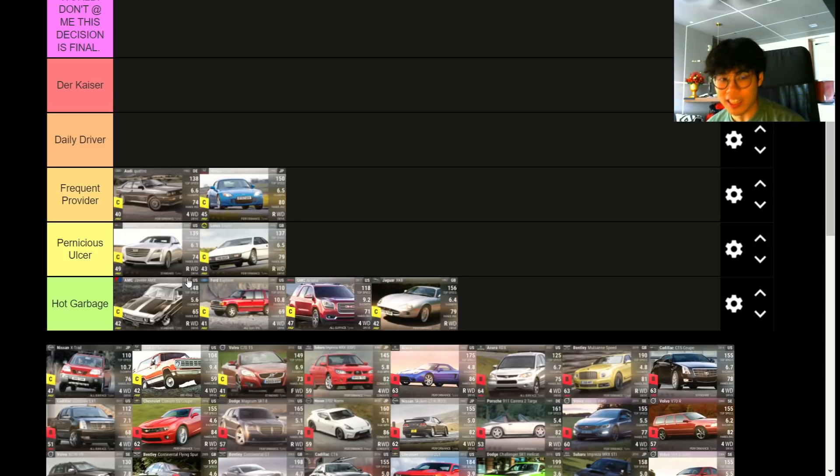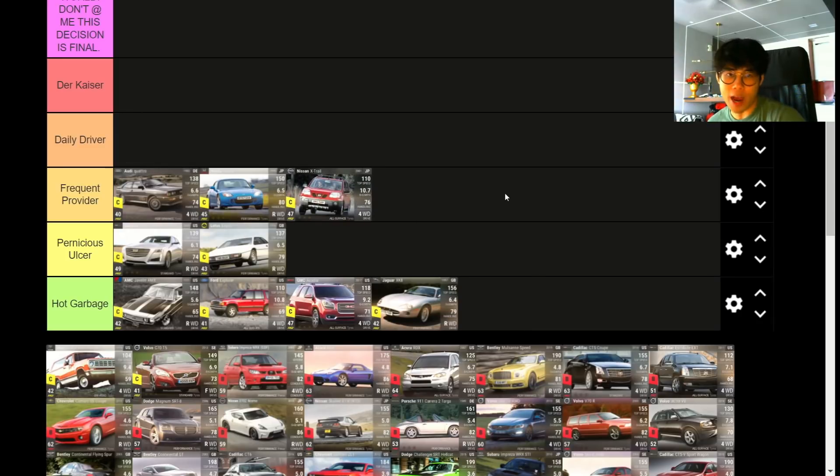The Nissan X-Trail has 54.19 MRA and is a very light SUV. For anyone wondering, MRA is mid-range acceleration — how fast the car accelerates from 60 to 100. The X-Trail is pretty interesting; it handles quite well, and most Japanese SUVs just handle well. It's the same RQ as the Acadia but handles five times better. Very light at 1,415 kg for an SUV with four-wheel drive and all-surface tires. Frequent Provider — a pretty high Frequent Provider.